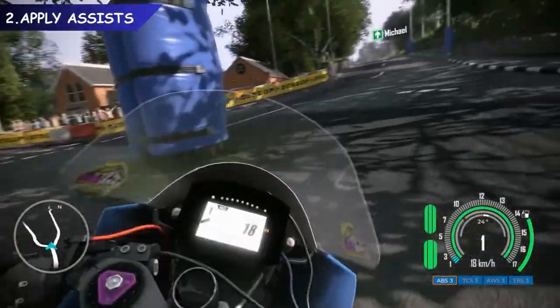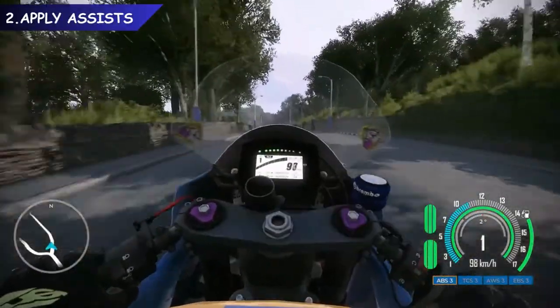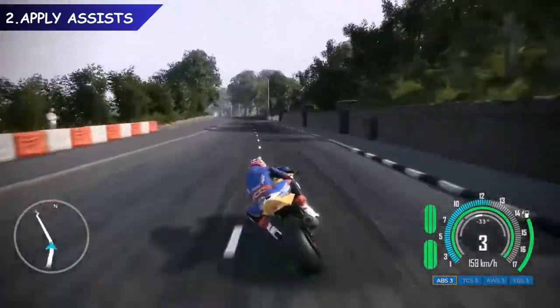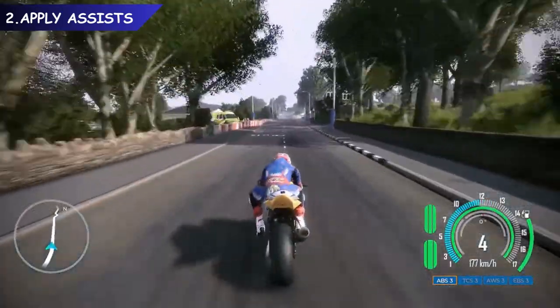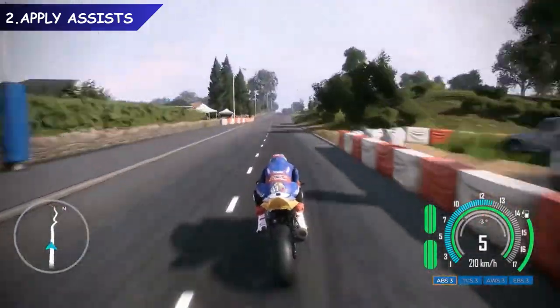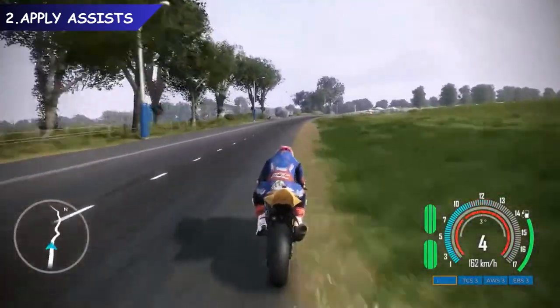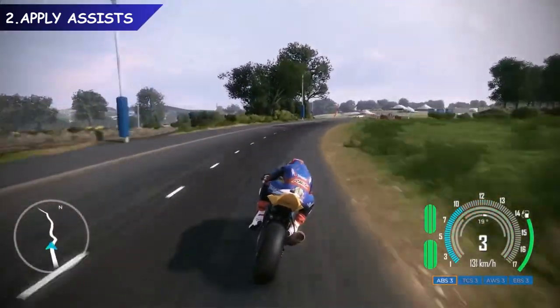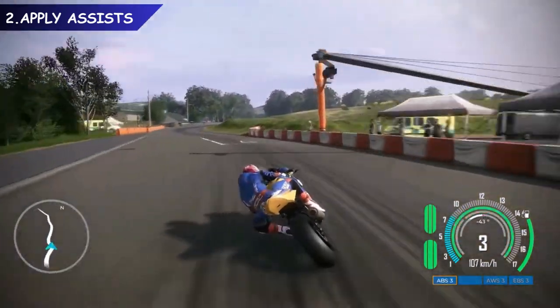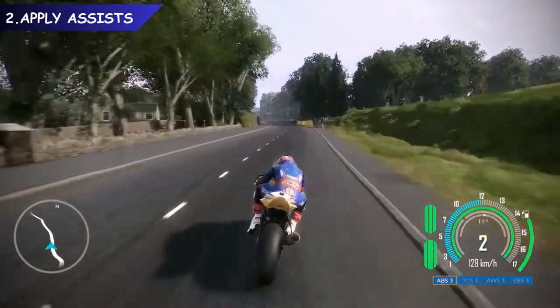Controlling the bikes in Ride on the Edge 3 takes time to master, but they feel intuitive once you get used to the handling. To help you hone your skills, there are three physics settings: Beginner, Intermediate, and Realistic. If you're new to bike games, start with the Beginner setting. This setting improves stability when riding over bumps, making the bike much easier to control at high speed. To adjust the assists, enter the Pause menu, go to Game Settings General, and change Physics Simulation Level to Beginner.